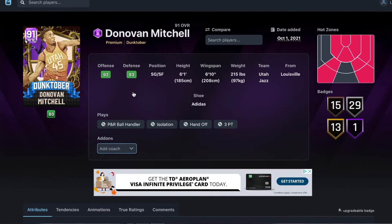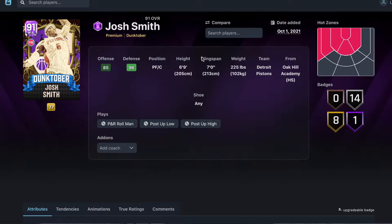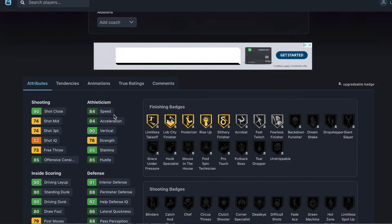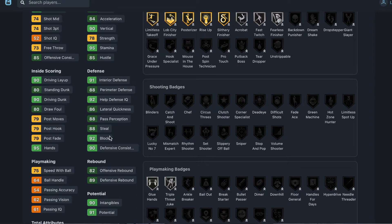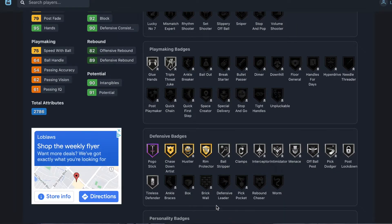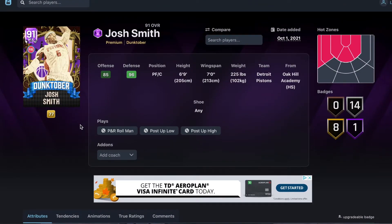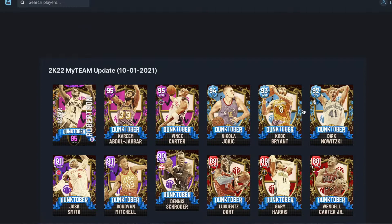His release is honestly pretty good. On to our last amethyst: Josh Smith. He's a 6'9" power forward/center — recommend playing him at power forward with a 7-foot wingspan. 74 three-ball makeable, 84 speed, 84 acceleration, 90 driving dunk. Look at this all-around defense: 91 interior, 92 block, 88 steal, 86 lateral, 88 perimeter. He's got nearly every defensive badge in the game. He'll be like an Austin Rivers type — if his release is good enough you'll shoot consistently and he's just a god-tier defender who can also drive. Josh Smith is probably worth it.